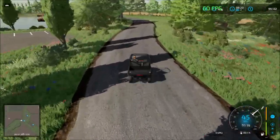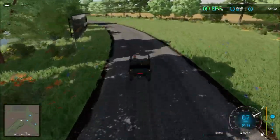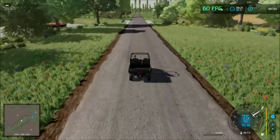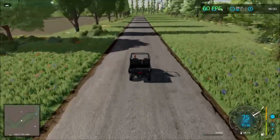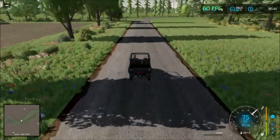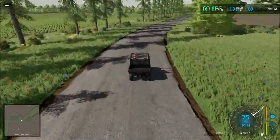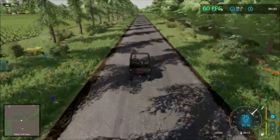We're going to head in this direction first. There's a small lake here so you can come and fill up water if you need it and don't have a tank at the main farm. Another placeables area here. We can see the sell point in the distance.